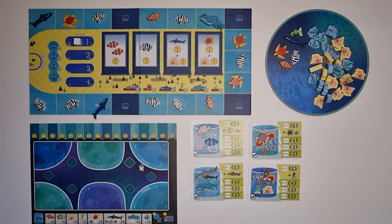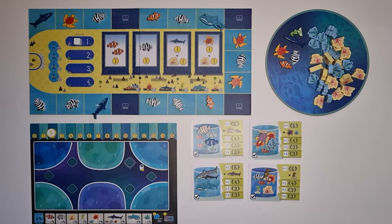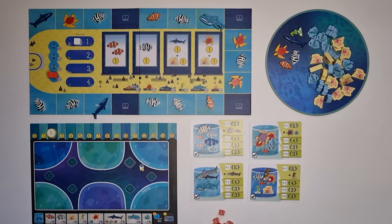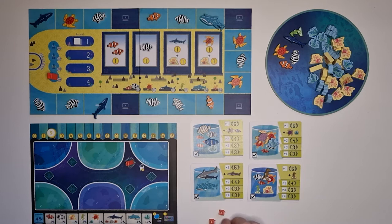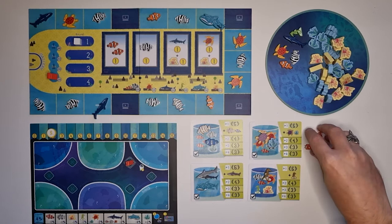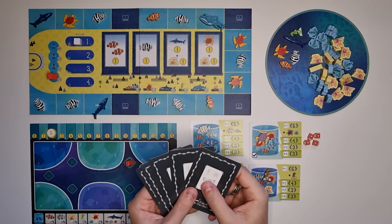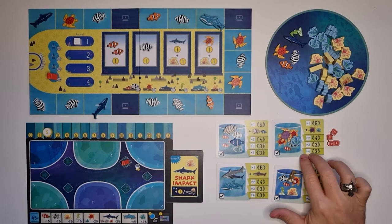Each player should take one fund token and place it on the marked space with number two on their aquarium board. Take all tokens of your color and place the owner — the big meeple — on one of the spaces on the starting area of the board. Place the employee token on the marked space on your aquarium board, and place these four tokens somewhere next to the milestone cards. Shuffle the five feeding event cards and randomly distribute one to each player face down, placed on the right side of the aquarium board.